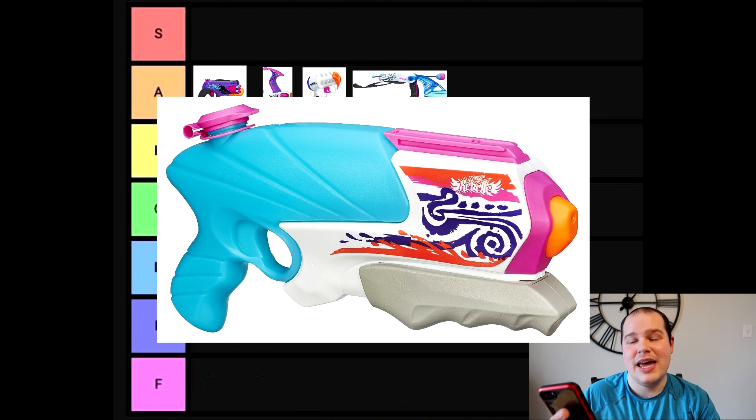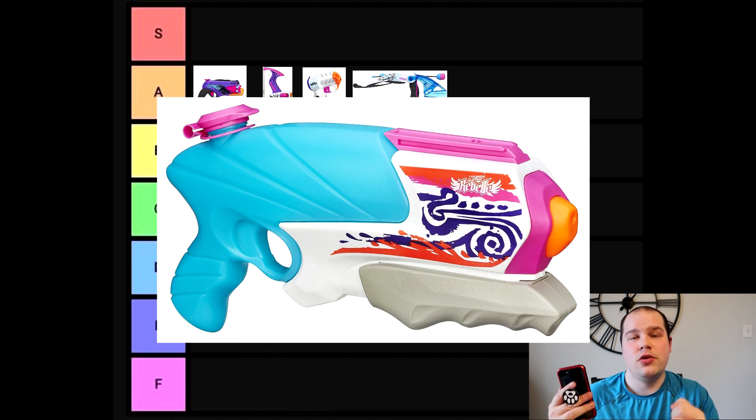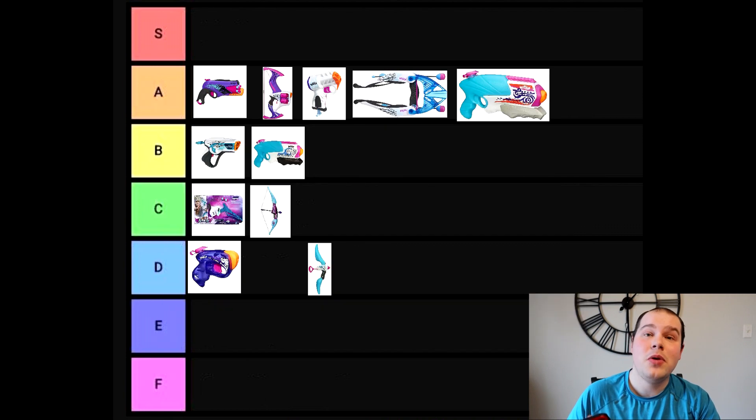Next we have the Cascade, which is pretty spot on in terms of functionality. It utilizes two grips, has a nicely sized water tank, and a pretty color palette. Self-explanatory enough — we'll give it an A ranking.